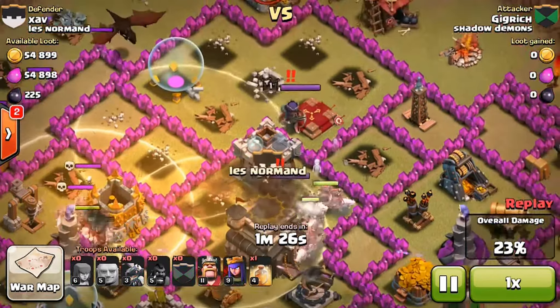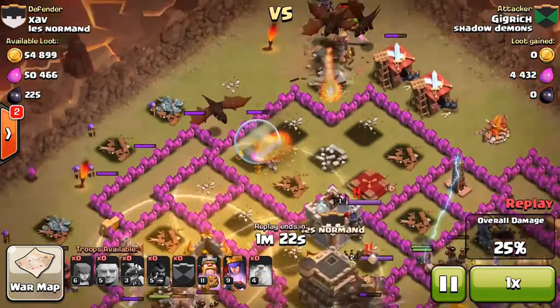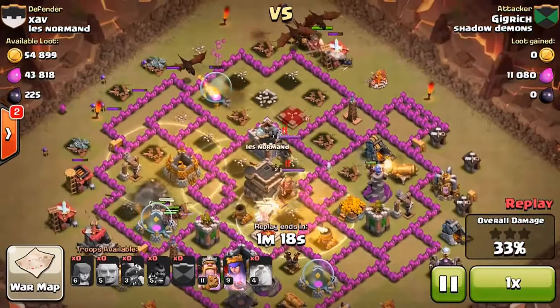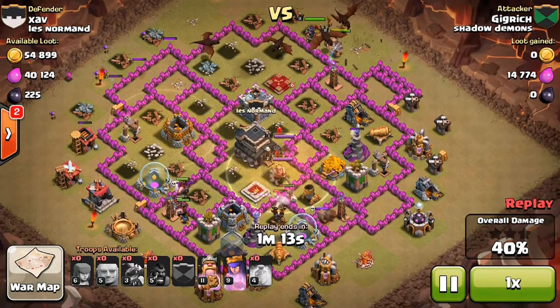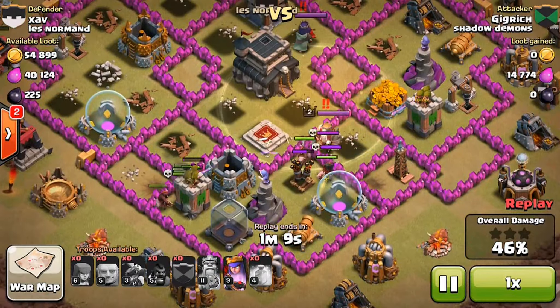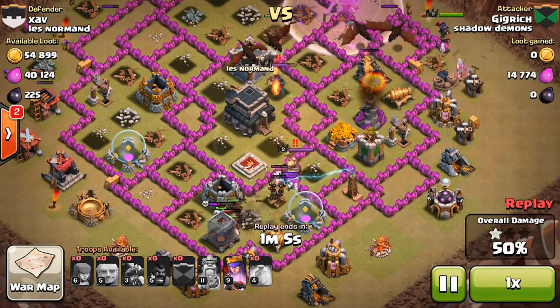I think I did waste maybe one, but then I dropped all my guys up there, and my hog riders are still going pretty hard. As you can see, the hog riders in the bottom are still going, still alive. A lot of them are doing just fine. This wizard tower isn't the best, so I think it'll be good.